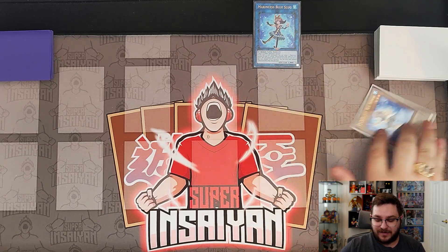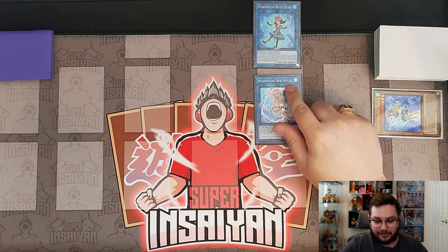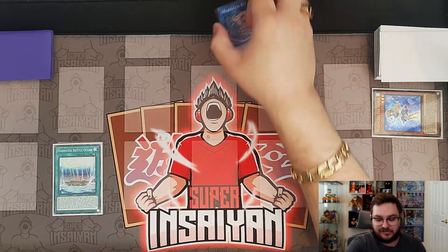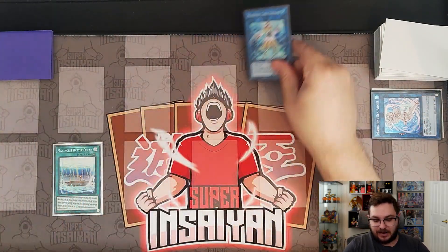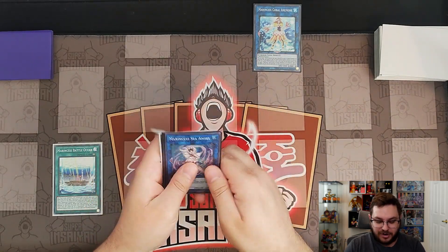Blue Slug will activate to add back our Seahorse, which we can then immediately special summon. We can then link the Seahorse away into our Sea Angel and activate the Sea Angel effect, adding us our copy of Battle Ocean. Then we can take the Sea Angel and the Blue Slug and link those into the Coral Anemone.